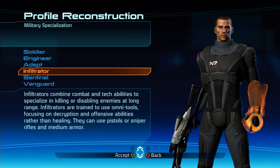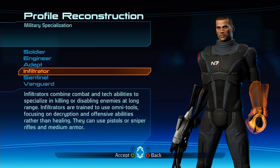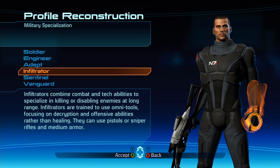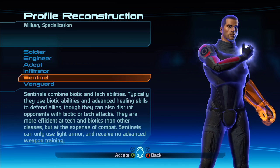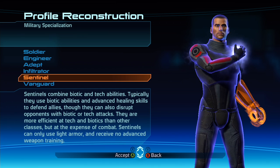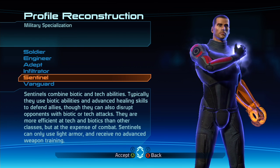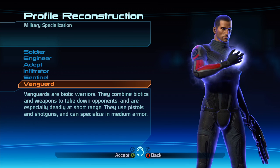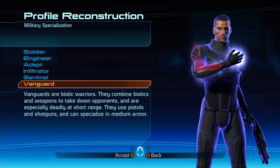Infiltrators combine combat and tech to specialize in killing or disabling enemies at long range — they use omni-tools for decryption and offensive abilities, pistols or sniper rifles, and medium armor. Sentinels combine biotic and tech, using biotic abilities and advanced healing to defend allies, but no advanced weapon training. Vanguard — I've played a lot of vanguard — they're biotic warriors combining biotics and weapons, especially deadly at short range, using pistols and shotguns with medium armor.